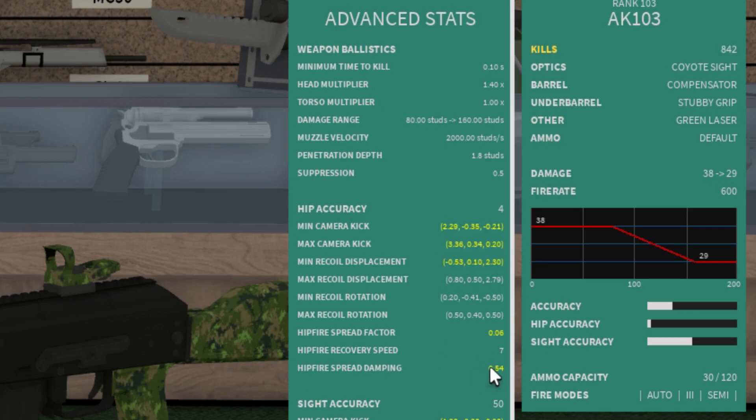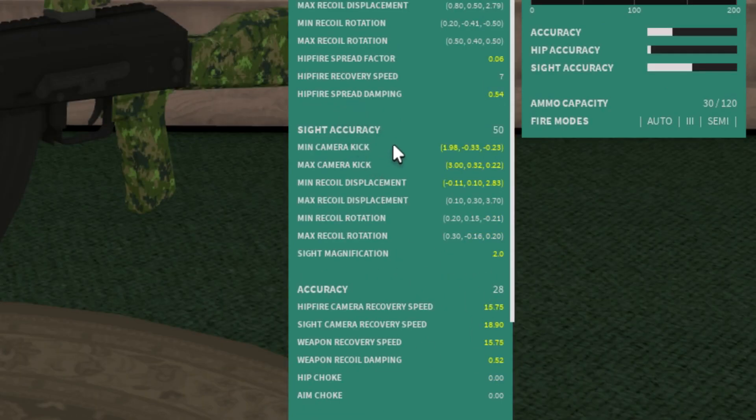For the sight accuracy stats, the minimum and maximum camera kick are essentially the same as before. Usually it's going to be a lower value here than in hipfire because you have more support when you're aiming down your sights. Recoil rotation is how much horizontal recoil you will have on your gun.